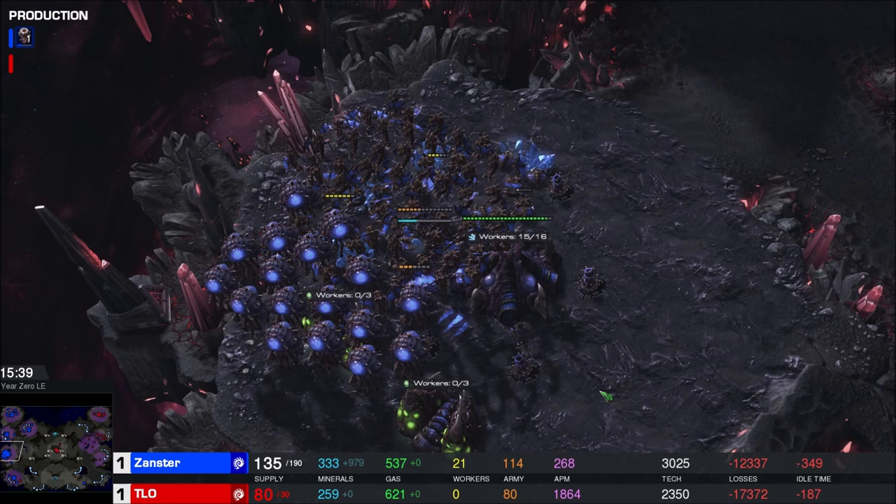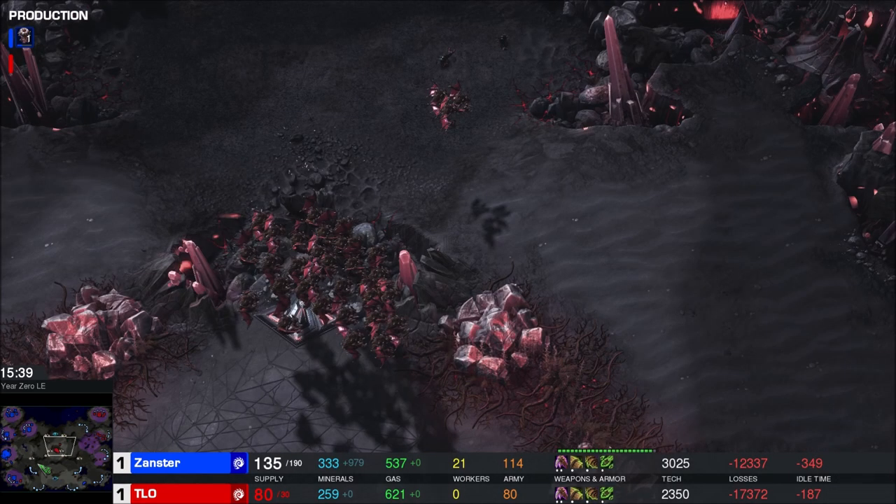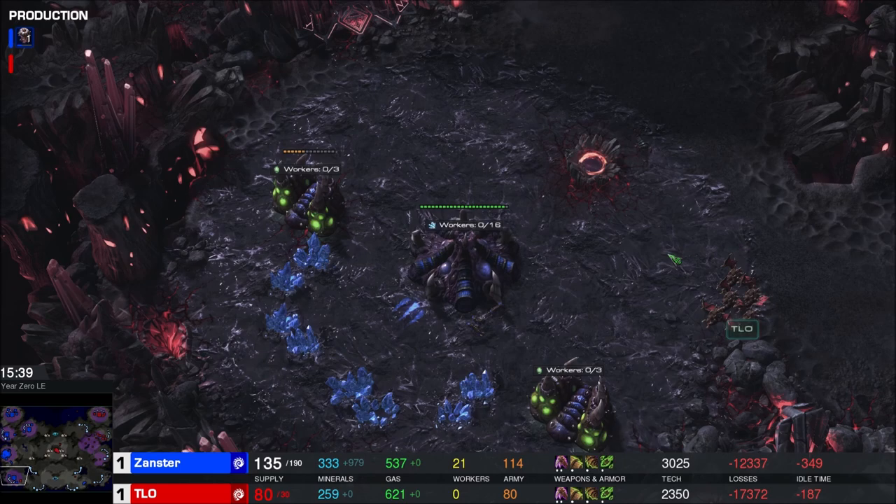Just the nature of ZvZ - anyone can take a game off anybody in ZvZ. I feel like it's kind of dumb that way, but things are good. Things are good here in Xanster versus TLO land - we are even, balanced, as all things should be. I need somebody in the comments to explain to me how Xanster exactly got ahead of TLO after TLO opened three hatch gas before pool. TLO did not ling flood him, he was droning as hard as Xanster was - I don't get it. Blows my mind.